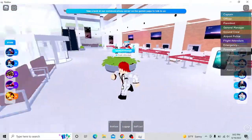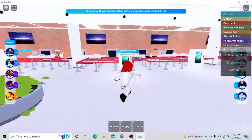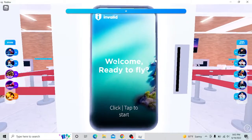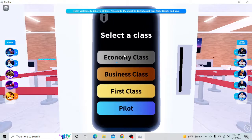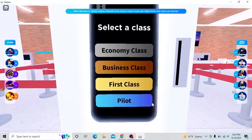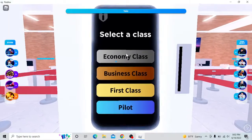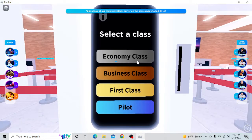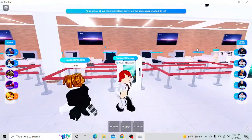So basically, as soon as you come in through these doors, you're going to see the entrance and you're going to see these little phone screen things. What you're going to do is click on them. It's going to say 'Welcome, ready to fly.' There are basically four classes: economy class, business class, first class, and pilot. These three classes require Robux to purchase, so you can't get them for free. The only free one is economy class, but that's only if you want to be a passenger on the plane, not for any other role.